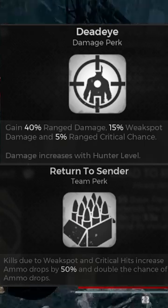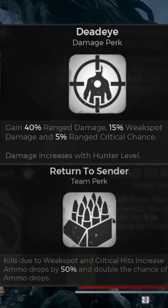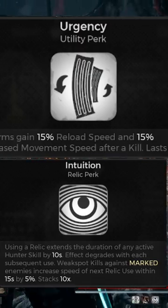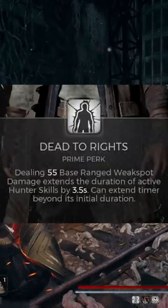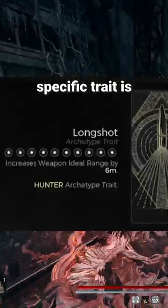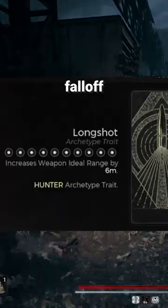Taking a look at the perks, you can see the hunter prioritizes range damage, crit, reload speed, and relic usage, with the prime perk unlocked at level 10 being Dead to Rights, which extends your skill duration per weak spot damage. Finally, the hunter-specific trait is Longshot, which upgrades the falloff range damage.